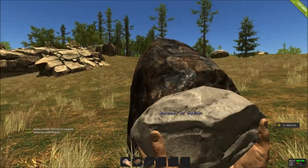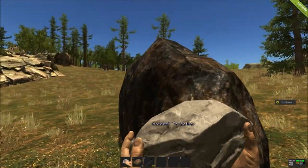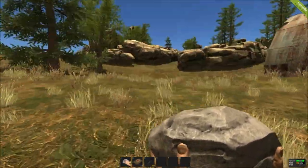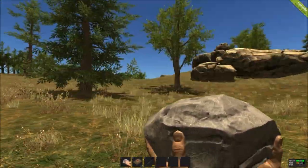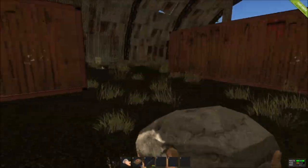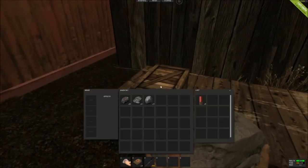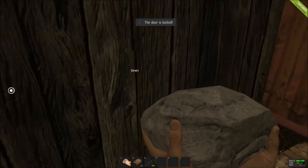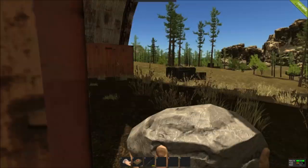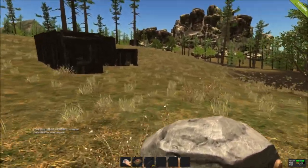And then if you guys like it, we'll upload more — some episodes we can do just PvP and some we can do building and all that cool stuff. So I'm going to keep on looking around for these rocks that I just destroyed, and wood piles. Meanwhile, I'm going to loot places like these, because then I can find little stuff like shotgun shells. Little stuff like that can help you in the future, and there's usually animals in this area.